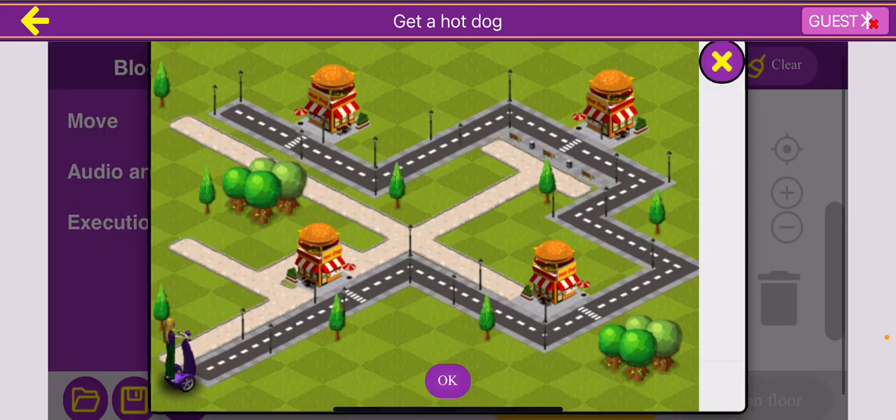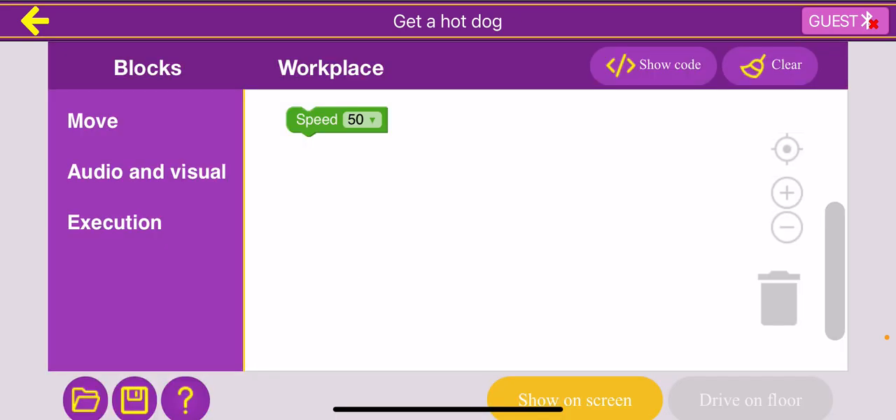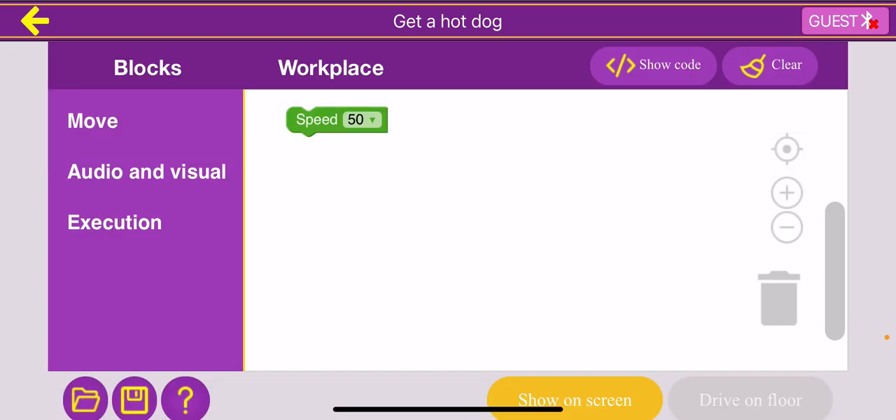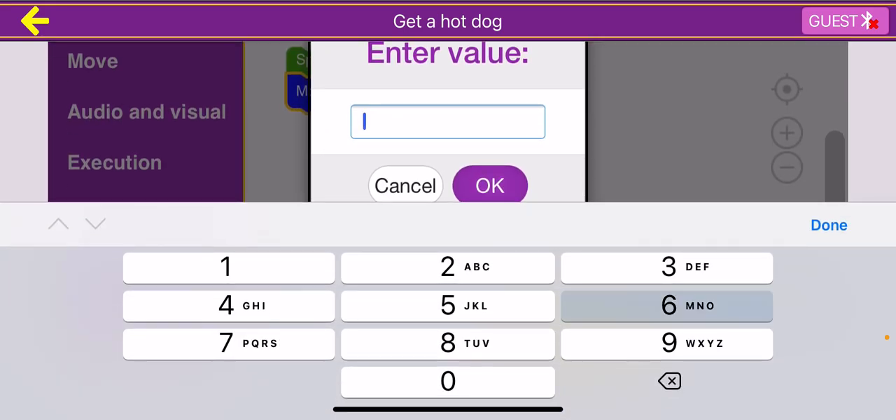We can see with the map how many blue dashes are between our current location at the bottom left and the first hot dog stand. There are six blue dashes and then one red dash. Six blue dashes equals 60 centimeters and one red dash equals five centimeters, so 60 plus five is 65. I'm going to drag the move forward block and type in 65.